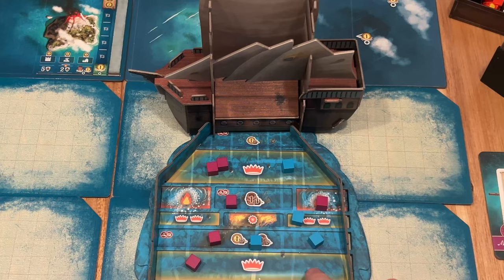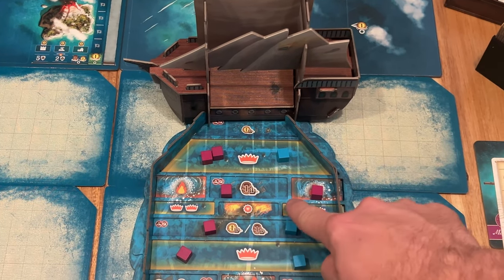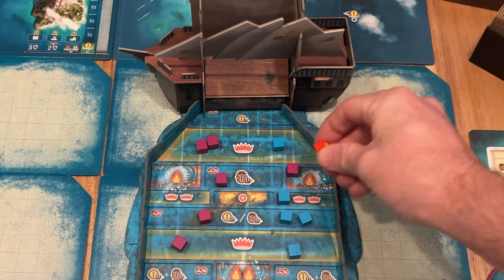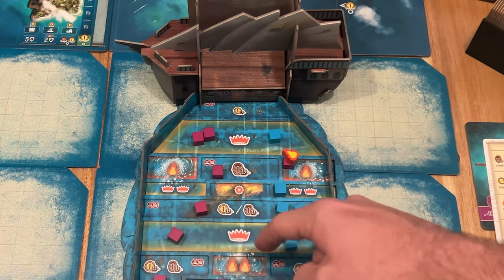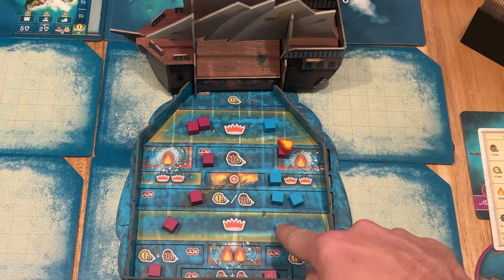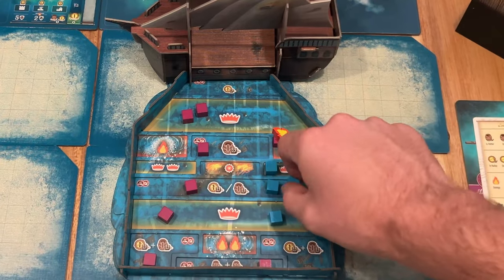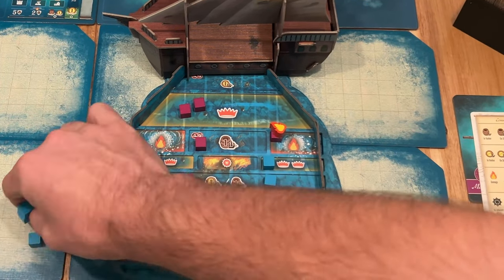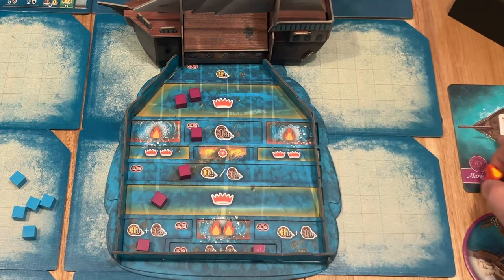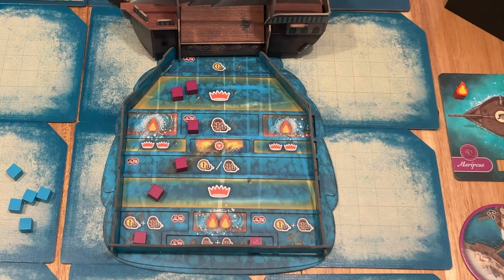Wherever the cubes land is what's going to happen. If some of your cubes land on damaged spots, then your ship takes damage. At 5 damage, you're not out of the game — you just sink your ship and go back to the beginning and start all over again, which is great. I don't like player elimination. Majority of the spots are actually good — you're going to get resources. There are a couple of spots that determine whether or not you win the battle, and if you tie, the attacker wins. Otherwise, you get lots of plunder. It came out really nice and smooth, and I quite like that.